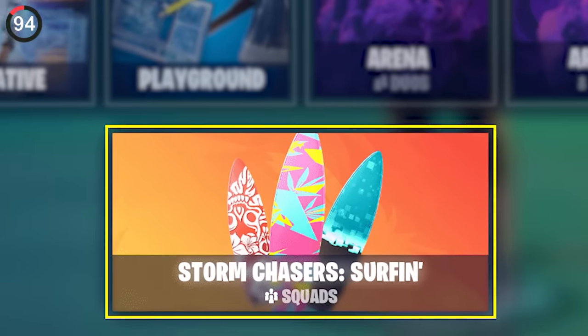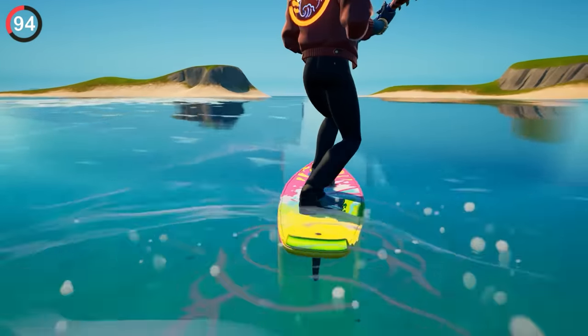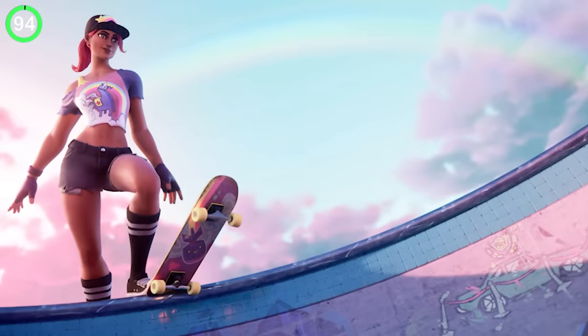If you recall the Storm Chaser Surfing LTM from earlier, we got surfboards — but these weren't that exclusive. They were a reskin of the Driftboards, a classic item that hasn't been in the game for years. People love these things — you can do insane tricks, boost around, climb mountains. We've wanted these back for so long; hopefully we get something similar with skateboards, but those also never released.